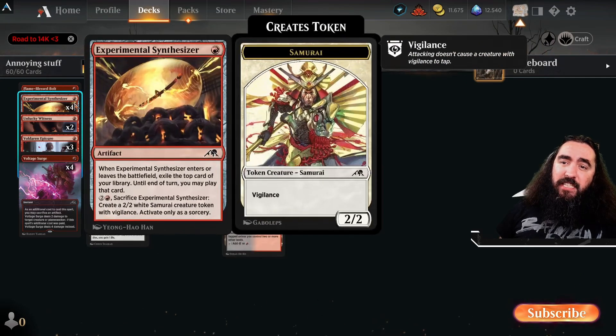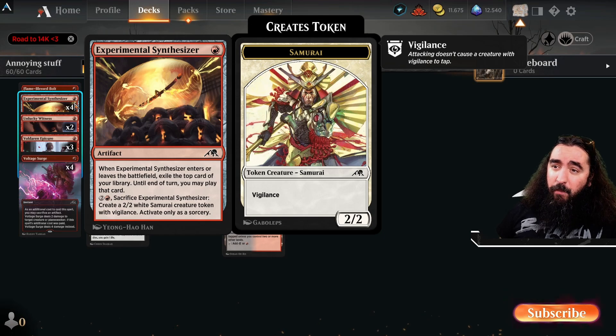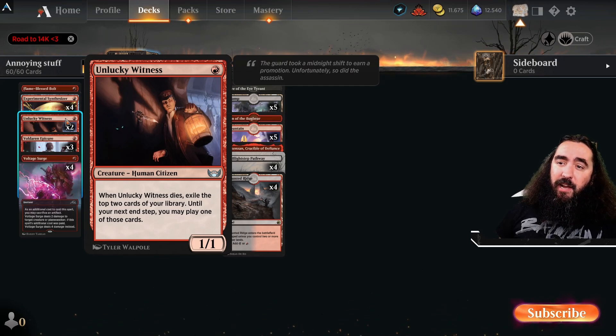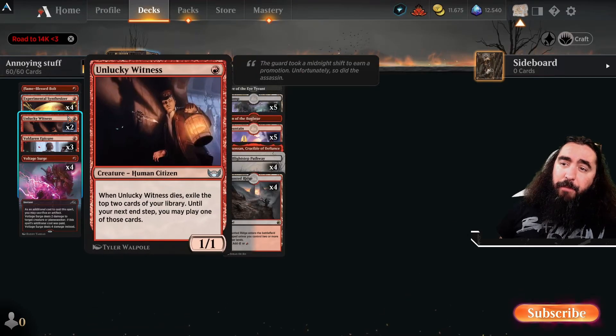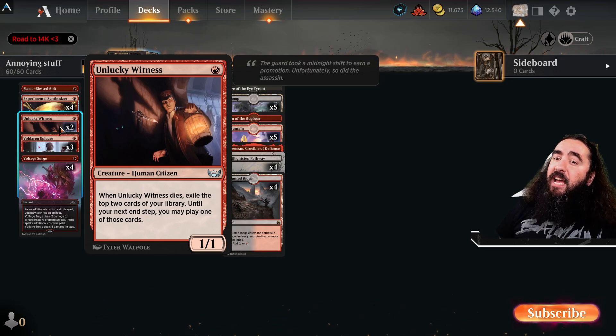We have stuff like the Experimental Synthesizer — when it comes in, we exile the top card and we can play it until end of turn. We can sacrifice this, create a Samurai, and still get another card that we can play until end of turn. Same with the Unlucky Witness — until the end of our next end step, we can play the card we exile with the Unlucky Witness. He's getting stabbed from behind — that is exactly what we're doing with our opponent. Unlucky Witness gets sacrificed to Deadly Dispute, now you get two cards into your hand and two cards you can use until your next end step.